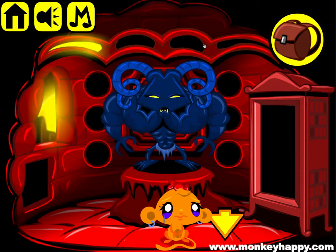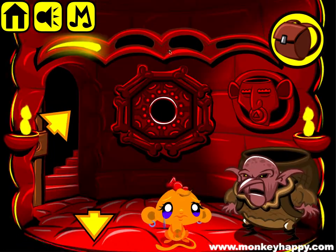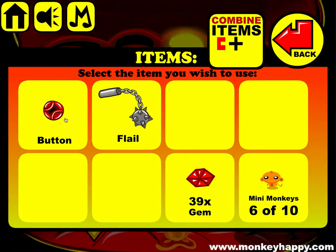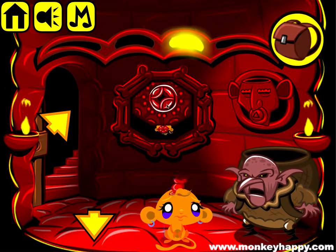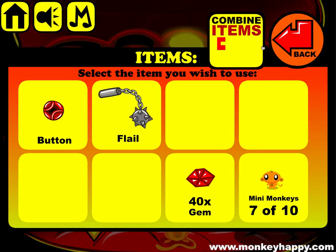Look at the second clue, which is two, four, three. So two, four, and three. Get our button in here and pick up our button again. And we've got 40 gems.